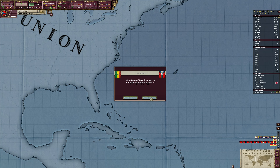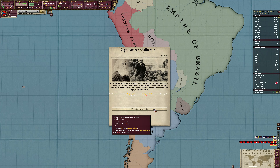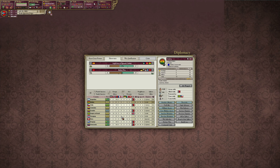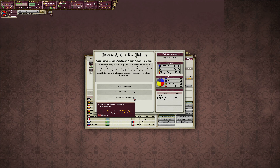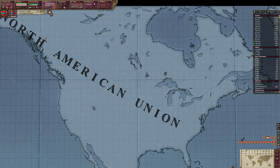Bolivia — we'll take the alliance. That means we can get our sphere influence up quicker. Looking at South America, we do have control over a decent portion of it — Ecuador is already ours. Chile we can stop funding, same with these others. Bolivia we can go ahead and influence.